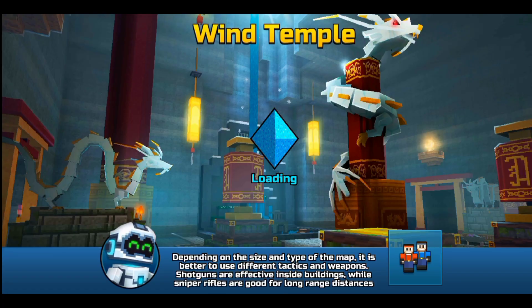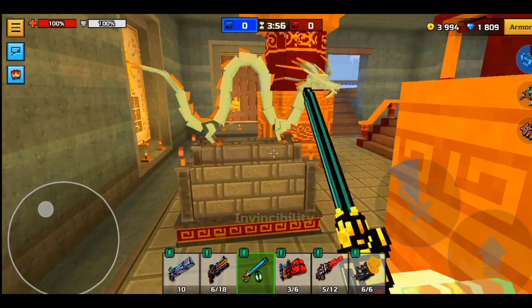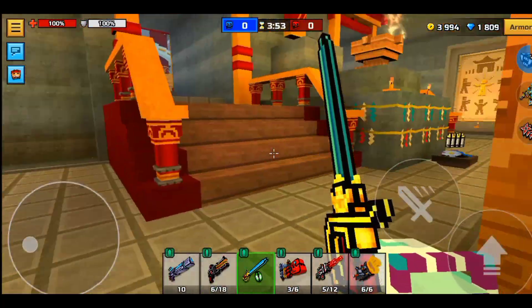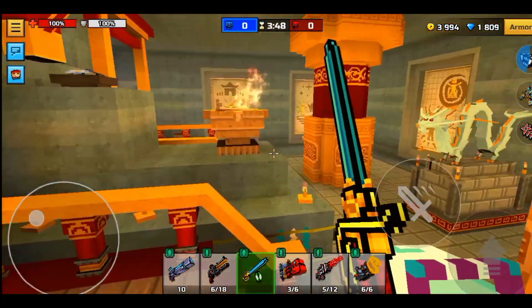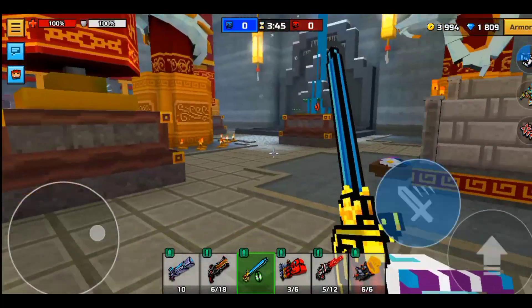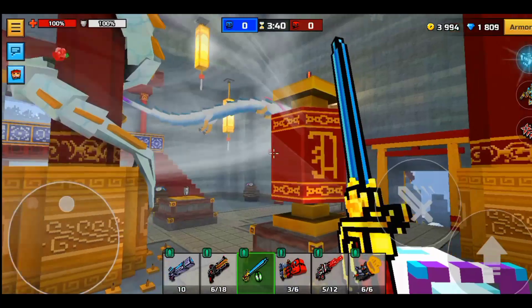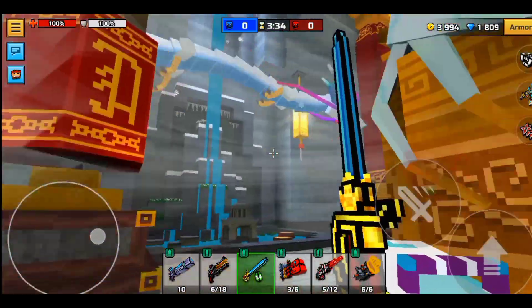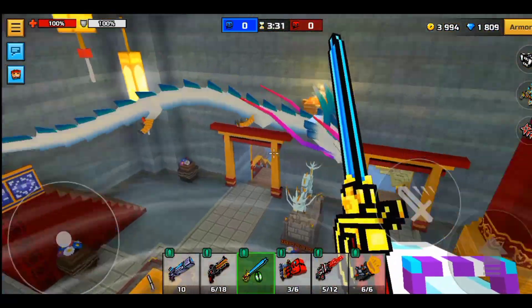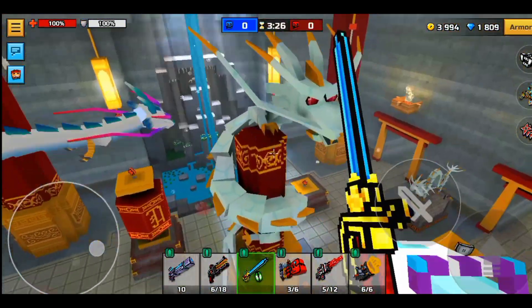Jumping into the Wind Temple — this map is also a redesign of the Chinese New Year map. It looks very similar but it also has a cool animation I'll be showing you in just a second. Everything here is slightly redesigned and looking a bit different. But this dragon — this is actually my favorite part. The dragon looks absolutely insane, I super love it. It's probably the most important thing about this map for me. I don't think it can actually damage you, and there is another dragon!